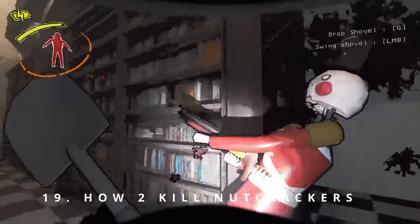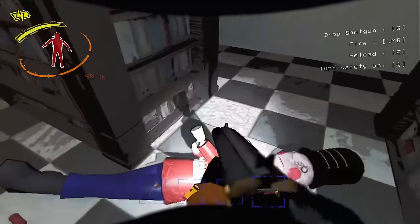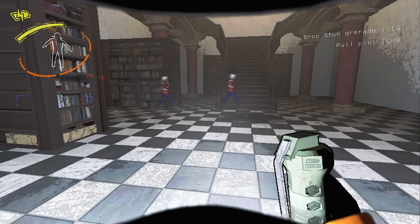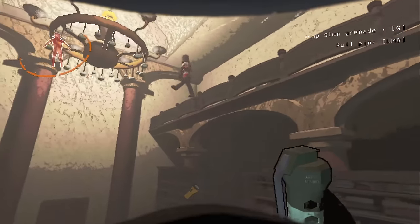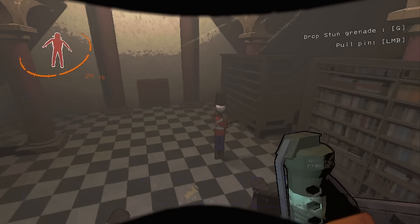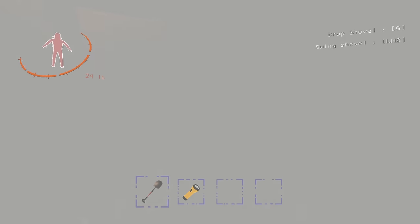Tip 19: The easiest way to kill a nutcracker without a gun. You can kill nutcrackers and take their shotgun. If you are playing for high quota, I would usually recommend ignoring them — they are not that big of a deal as long as you stand still while they are looking at you. However, the safest way to kill them without a stun gun is with stun grenades. Go as close as possible to the nutcracker and throw a stun grenade as soon as he is not looking at you. Then immediately approach him with your shovel and hit him two times in the eye.